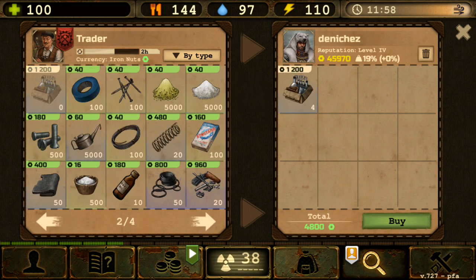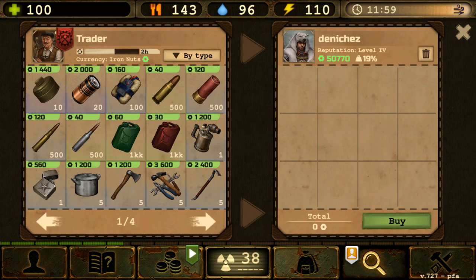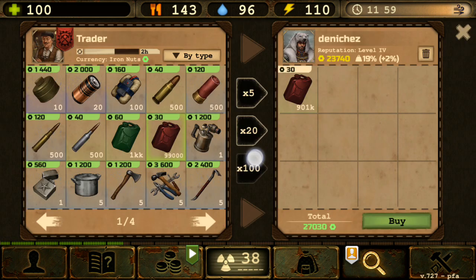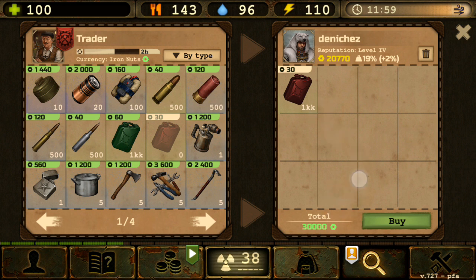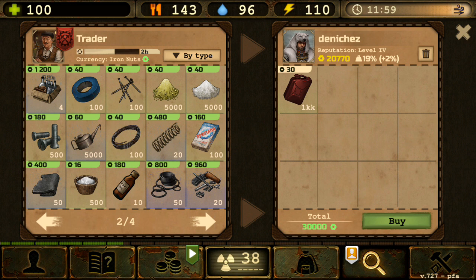A full stack of chemistry sets could cost around 6,000, and in the buyer you can only get 16,000 — so half your earnings go just to buying chemistry sets. That's inefficient. For comparison, 1 million diesel already costs 30,000, so spending money on chemistry sets is very costly.